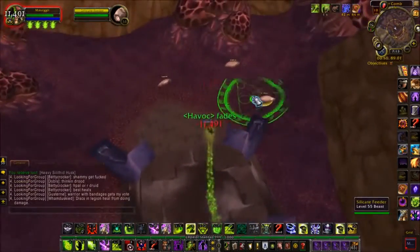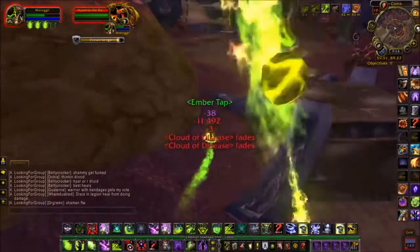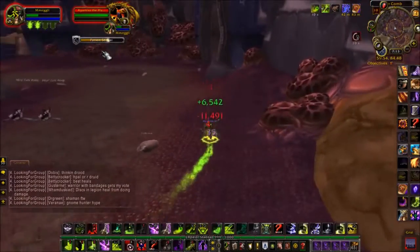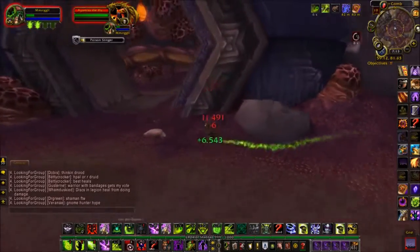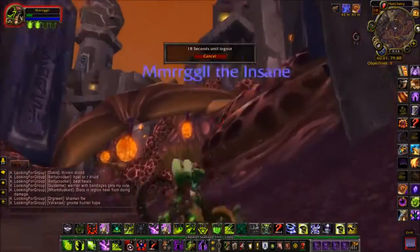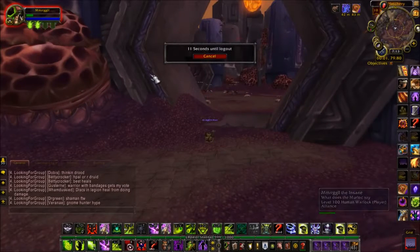Finish up these last three, pick them off — okay, everybody's dead, killed every single one possible. If you run outside this room the boss will stop attacking you. It'll show you as in combat, but you can still log out. Let's get outside the room real quick. Okay, now we're outside — even though I'm still marked in combat, we can log out. That's all you gotta do.